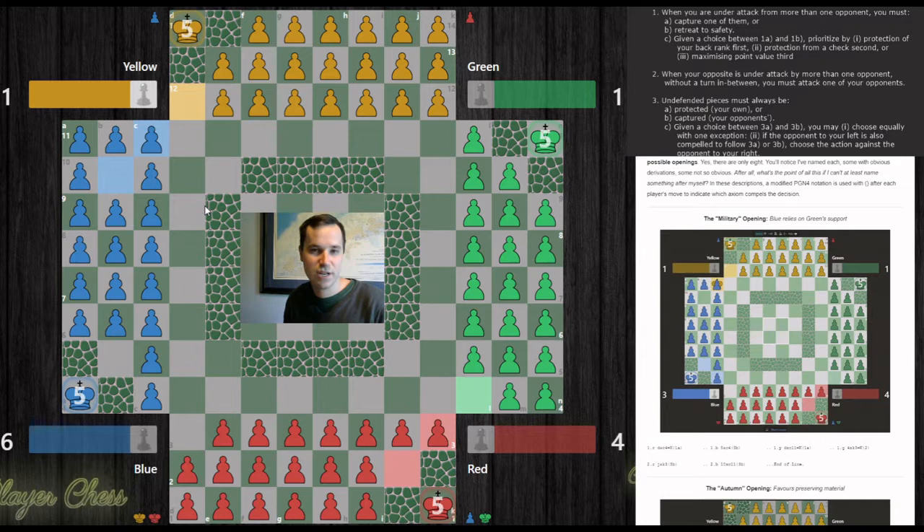My definition of opening: whenever a player has a turn and they aren't facing a decision between one of those three axioms, we're done with the opening. After blue recaptures, it's yellow to move, and yellow isn't facing a dual attack — there's no way blue and green can attack simultaneously. Yellow's opposite is red, and red isn't facing an attack from blue-green. And there aren't any undefended pieces. So with that recapture, the opening is done. How you want to play from then on is your business.